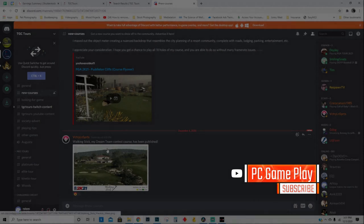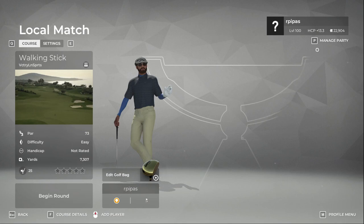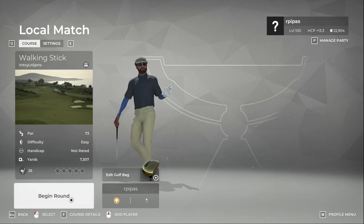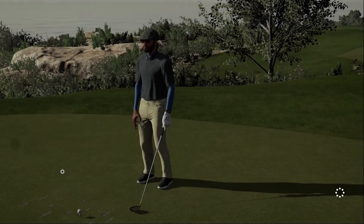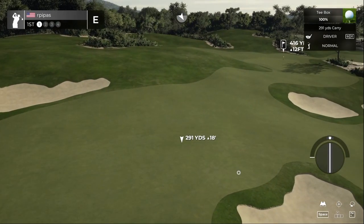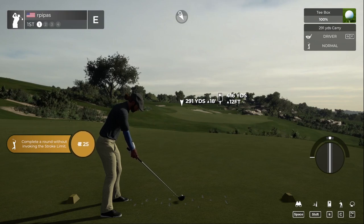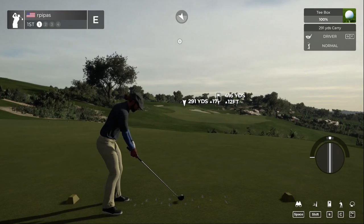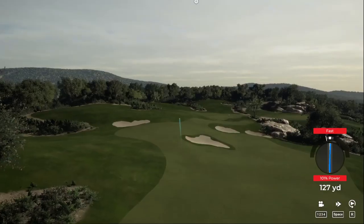Alright, yesterday at 6:01 PM we got Victory Lane Sports Publishing — a dream team contest course called Walking Stick — so we're gonna give this one a go in master settings and see what we got. A little background: got this game on November 10th. My name is John, and after what I feel like is a relatively quick learning curve — it took probably about three weeks to finally start getting a swing down — I play like a slight draw. I found TGC Tours.